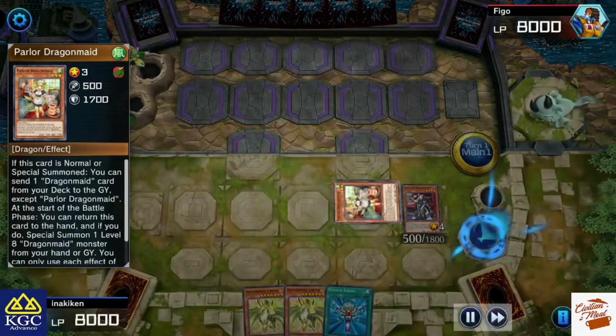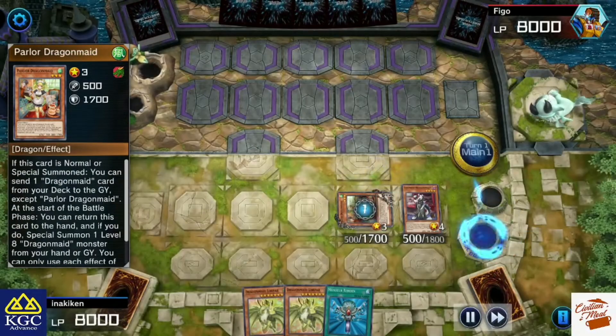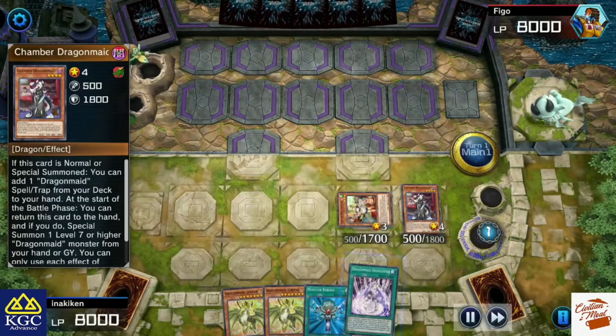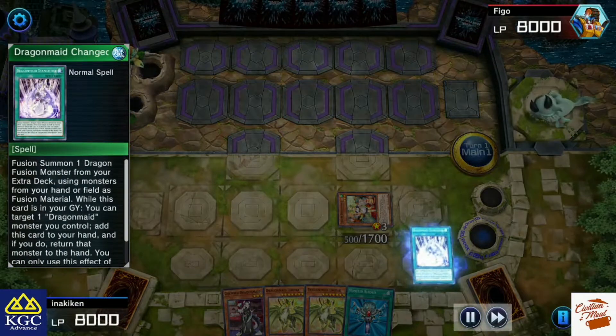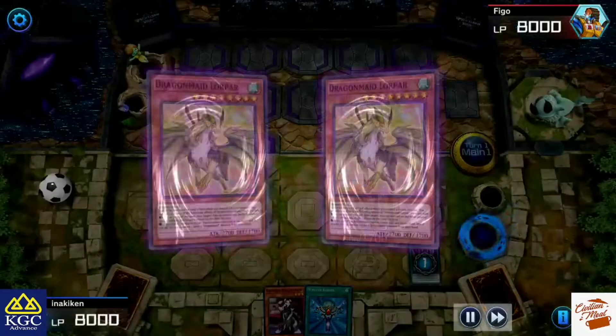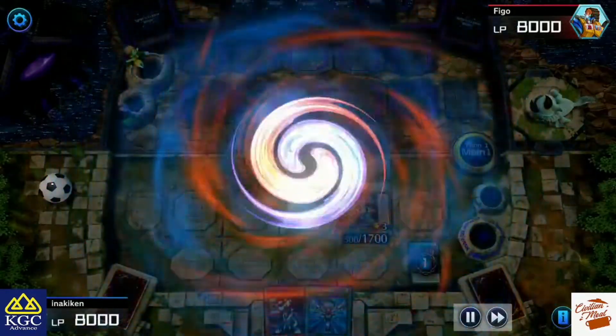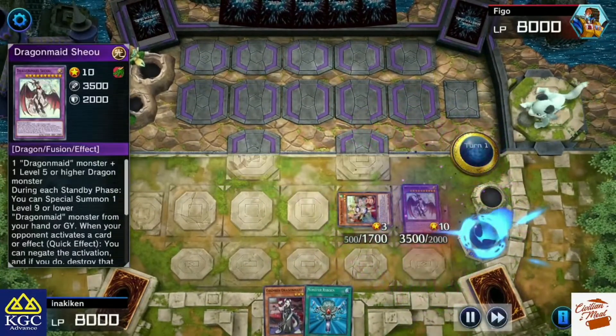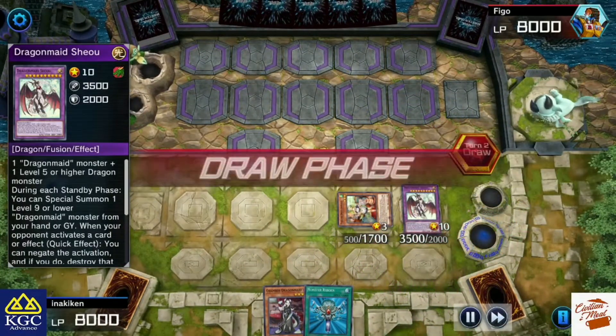So let's see how it looks when you come to battle. I will summon the Chambermaid, then get the Hospitality, summon the Parlor in my hand, discard the fusion cards, bounce one of the creatures to get the fusion cards back to hand, and then fuse them.